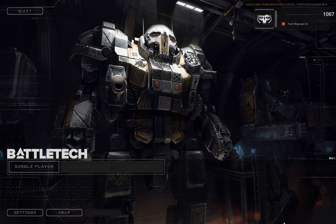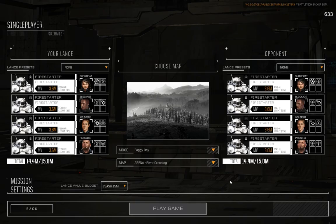Today I'd like to do a little field refit at the suggestion of a viewer. Thank you, Matthias, for your suggestion. Today we'll be looking at the Firestarter — the Firestarter FS9H. We all know it, we all love it. It brings a bunch of flamers, a couple medium lasers, some machine guns. A light mech that's good for support and battlefield control, but it's got some rough edges I'd like to sand down at Matthias' suggestion. So I put together this refit.